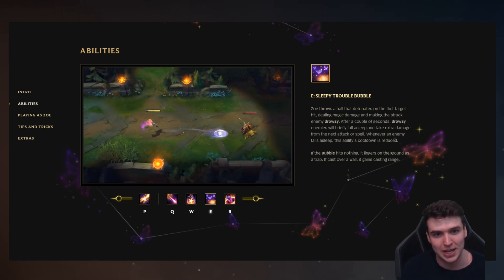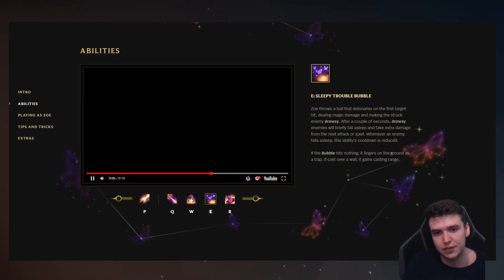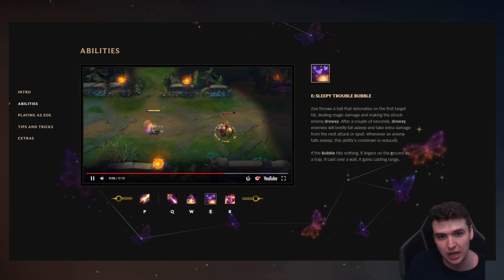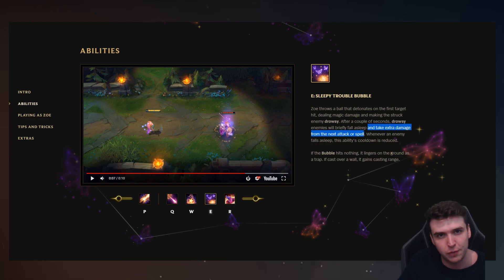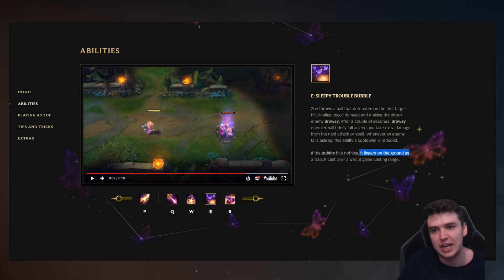Her E is what I thought was her ultimate, but it's actually just a normal crowd control spell. You fly it out as a really big circle on the ground — if somebody walks into it they get drowsy with a timer, and they could flash away to try to get to safety, but then they fall asleep. You take extra damage from the next attack or spell when asleep, and whenever an enemy falls asleep the ability cooldown is reduced, so you can use this a lot in teamfights. If it doesn't hit anything it lingers as a trap, and if cast over a wall it gains casting range — so you could fling this over walls for a really long-range gank or roam.